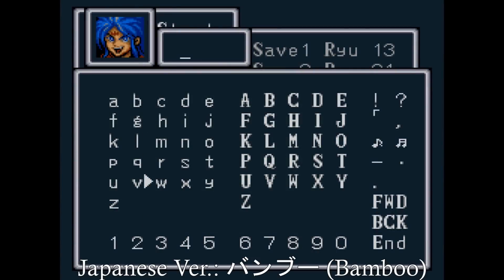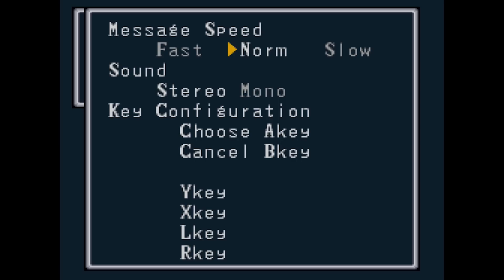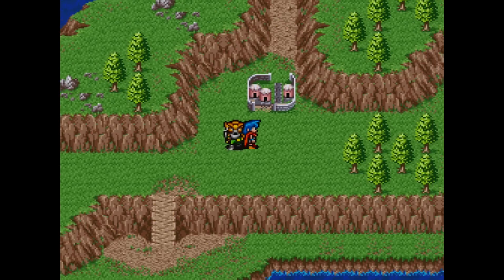Let's see where Ken takes us, or in the Japanese version, Banbu, or Bamboo. This puts you right before the town of Gust after getting Gobi's swimming ability.